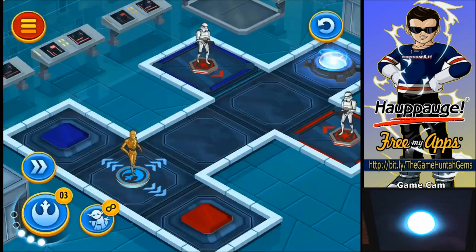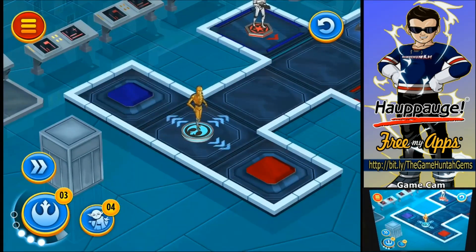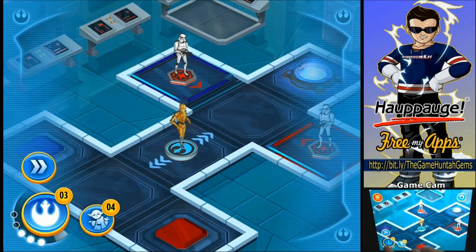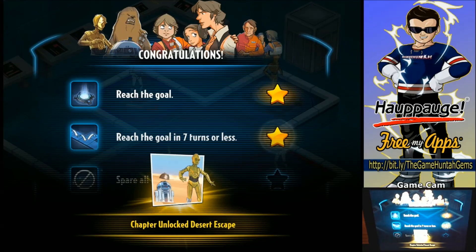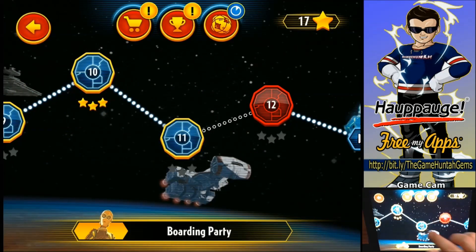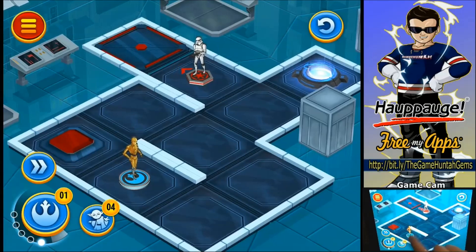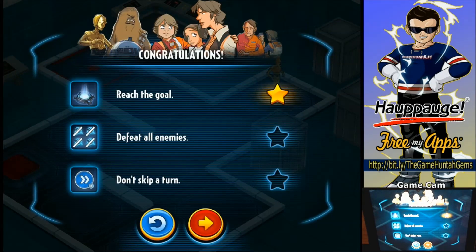Let's move to mission number 10 of Star Wars Hero's Path. That's what they meant when they say 'path.' Okay, reach the goal in seven turns or less, spare all enemies — I'm not gonna kill anybody. I'm gonna use this special ability. Three stars — nice. That wasn't that complicated; I wasn't sure if I could stun both stormtroopers at the same time. It's a trap — we're gonna skip. So long, sucker! Getting more and more challenging.